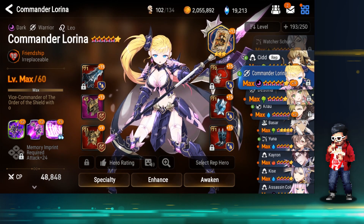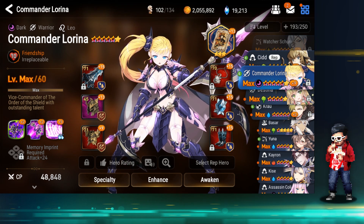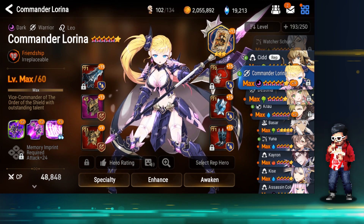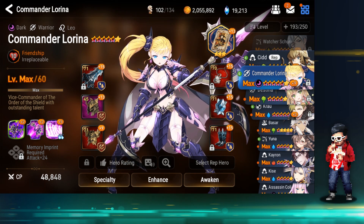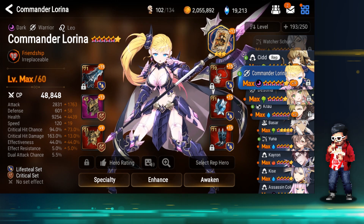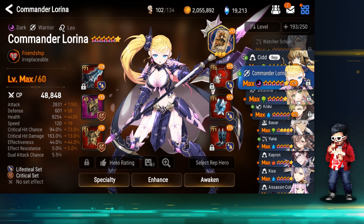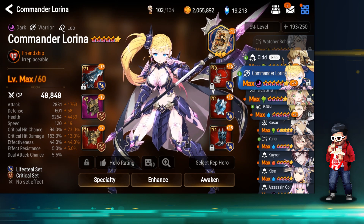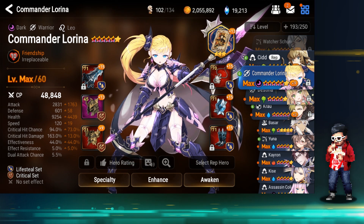Next I want to talk about Lorena. My Lorena has the Abyss set 2 on her — I need to finish a couple more floors to get a BIS set 3. She rolled well in terms of attack, so even though I'm using a lifesteal set, 2800 attack is not terrible with 94% critical chance, but the critical hit damage is quite low at 163.